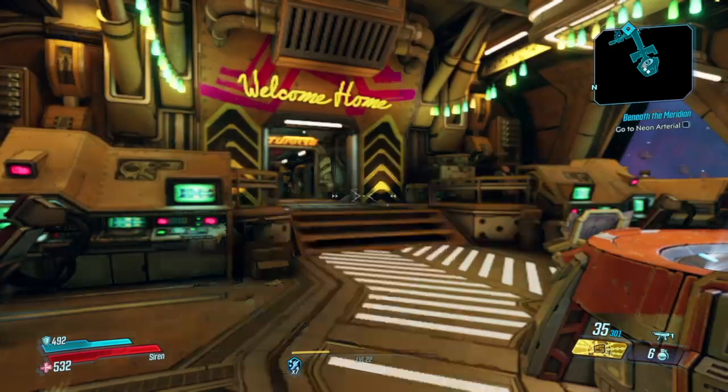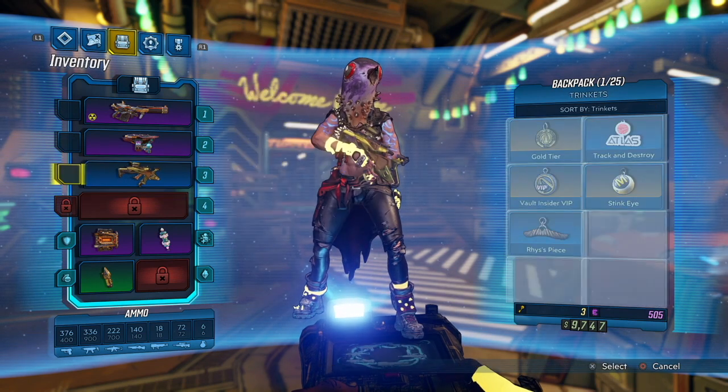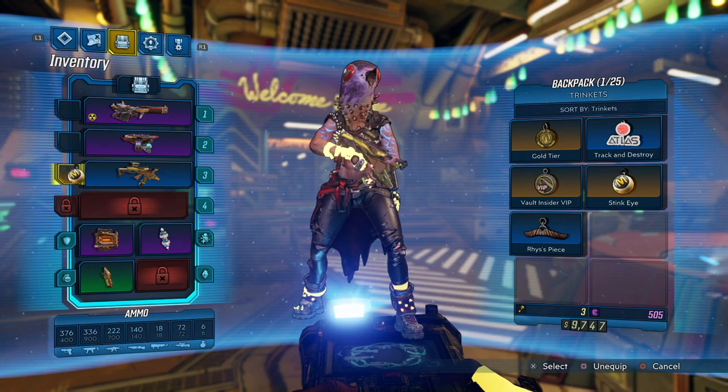Okay, so first of all bring up the inventory and then head down to whichever weapon you want to equip a trinket on. Then go left, and this empty box here is where you equip the trinket. So just choose what trinket you want and press X.